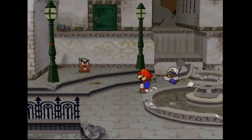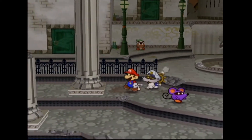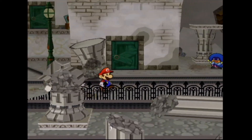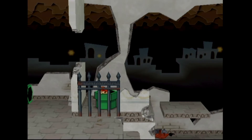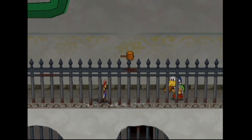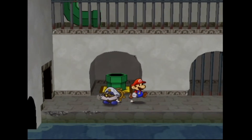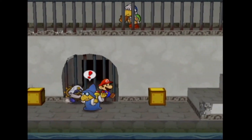It turned out there are no more shine sprites in this area. Let's see where we need to go - there's one more point we haven't done yet. We're going to move on to this pipe because there's something I must show you. Going further down this pipe, there are going to be some new enemies appearing in Rogueport Sewers which you have to avoid, but we don't have to bother beating them all up.